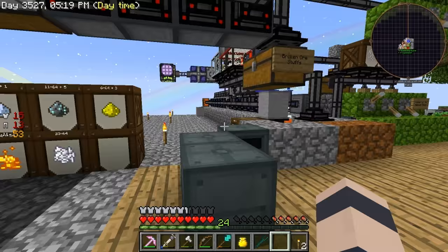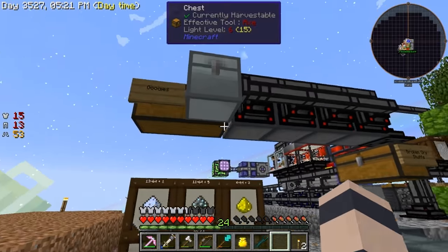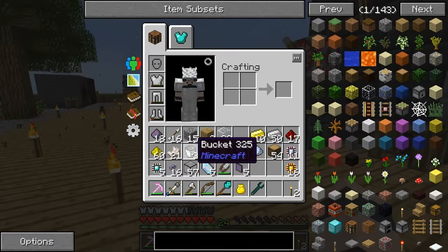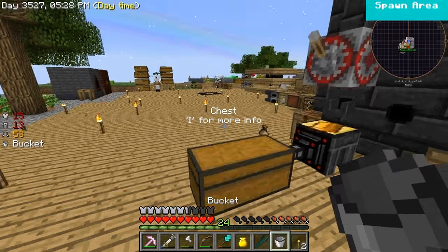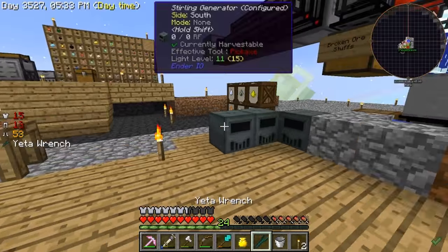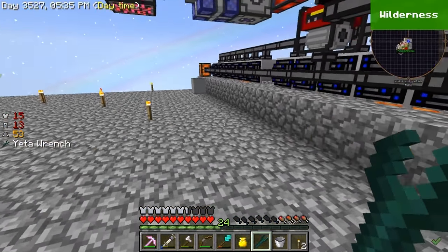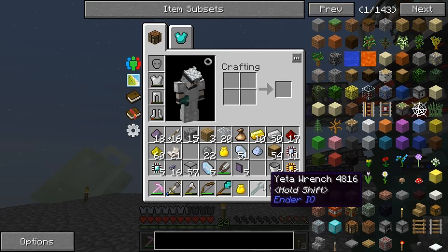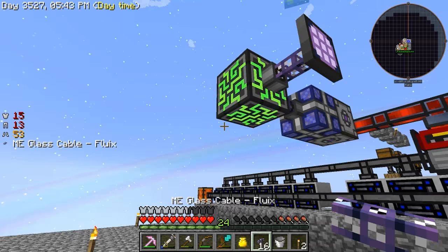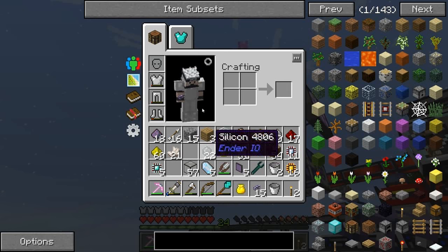That heritage was literally killing us, man. For this leadstone jetpack, I'm gonna have to make a leadstone energy cell. Leadstone sounds awesome. Yes, I'm pretty sure you have to charge it. I'm so excited.